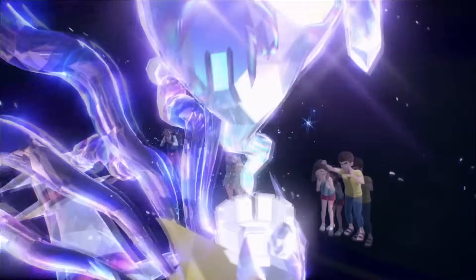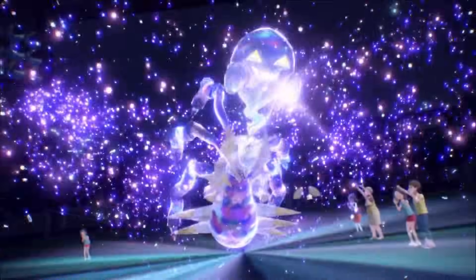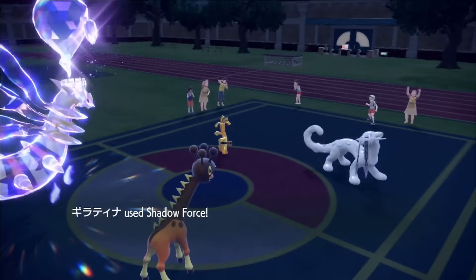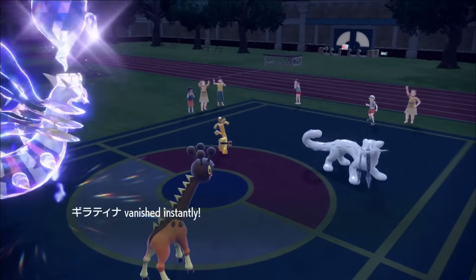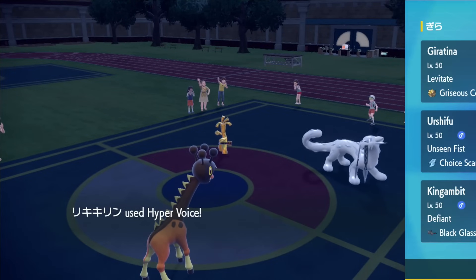One of the best Giratina players in the world, Kotaro, who ended up qualifying for Japan Nationals using a Giratina Origin Form in the 2022 season, has created a new Giratina Origin Form team for this generation, and we're going to be trying out and seeing how well it can perform.